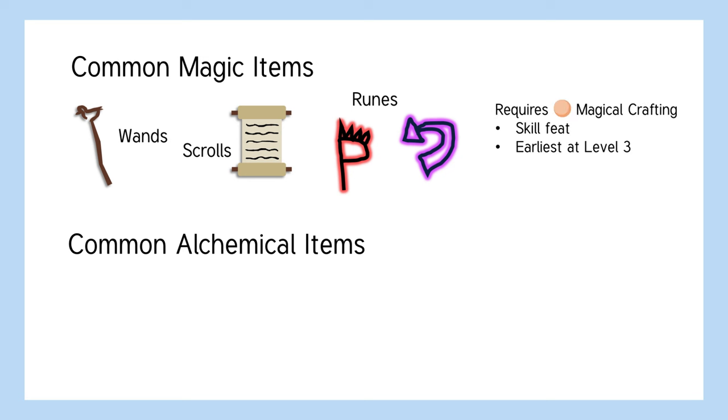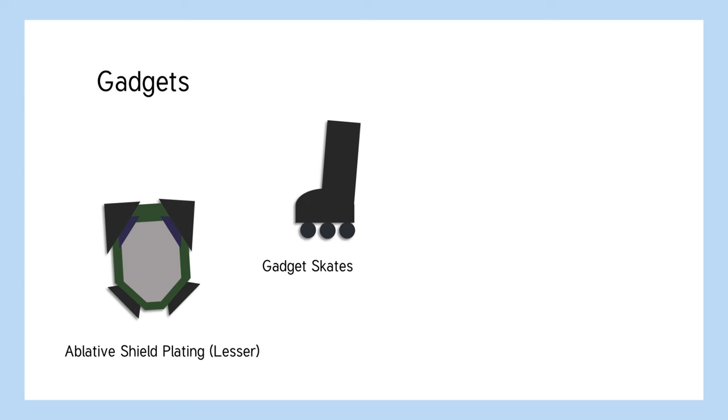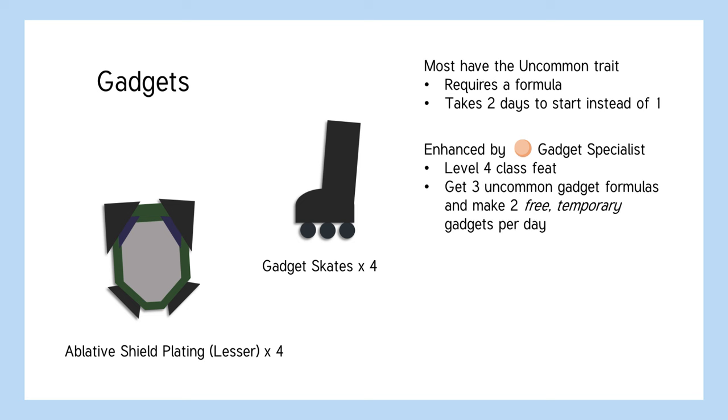These items require the magical crafting feat, which you can get at level 3 as a skill or general feat. If you get the alchemical crafting feat, a skill feat normally available at level 2, you can make elixirs, bombs, and oils, like the Elixir of Life or Alchemist's Fire — you can build it. Gadgets are consumable, uncommon devices like shield plating or gadget skates. Because most gadgets are uncommon, they require formulas and require two days minimum instead of one. Like all consumables, you can craft four at a time, but if you have the gadget specialist inventor class feat at level 4, every day you get a certain number of temporary gadgets that you don't need to spend any money on. They fall apart by the end of the day, so you can't hoard them, but you can use them for your adventures — you can build it.